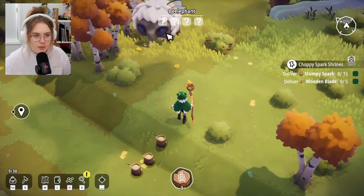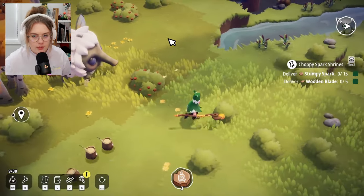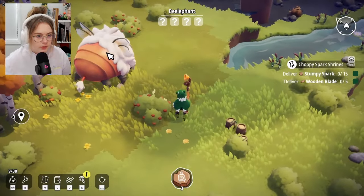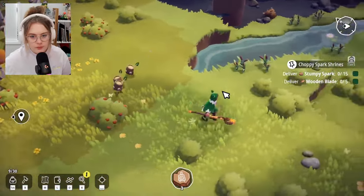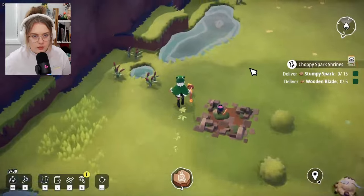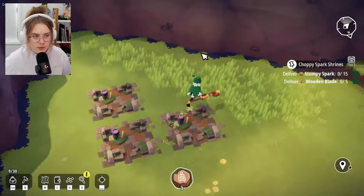Oh my god, it's a belephant — it's huge! The one thing we're not going to do is attack that thing right now. Does it fly? That'd be crazy. It's cute but massive — let's just let it pass. Can I swim? We can't enter the water — question answered.